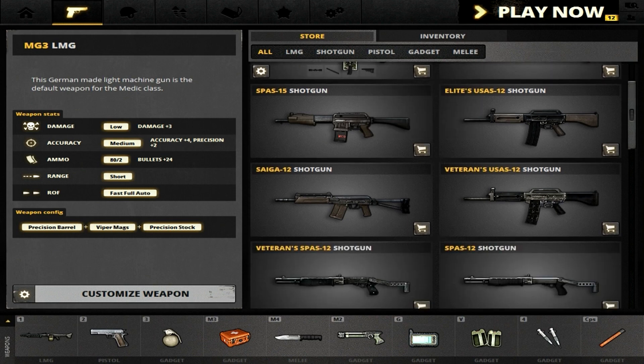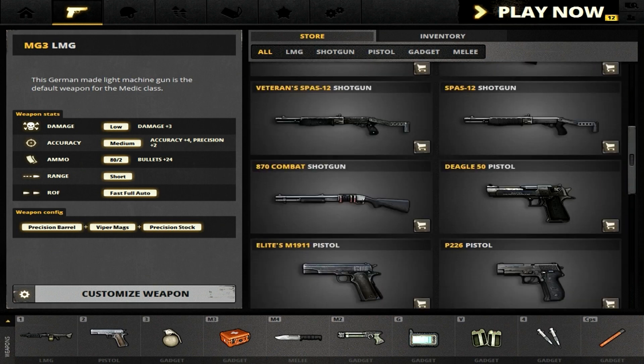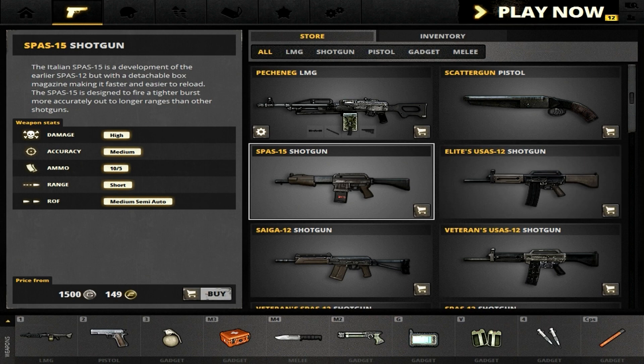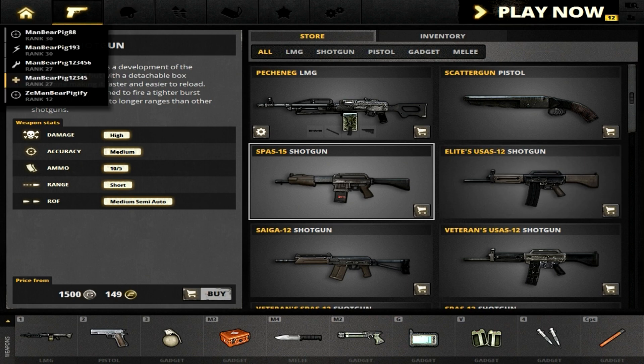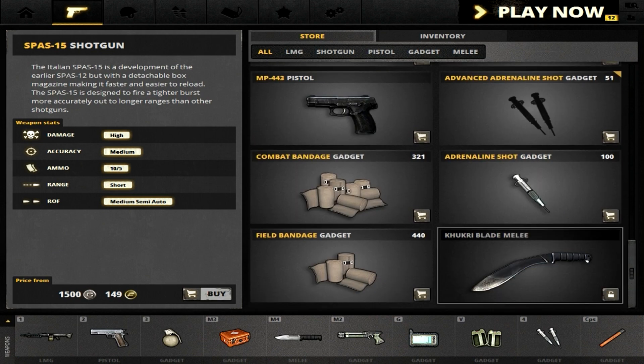I do not own a lot of shotguns on my medic for the simple fact that I own all of the shotguns scattered across other classes — that's a tank twister there. I do not own the Kukri Blade yet because it's a rank 30 weapon; if I get rank 30, of course I will get it.